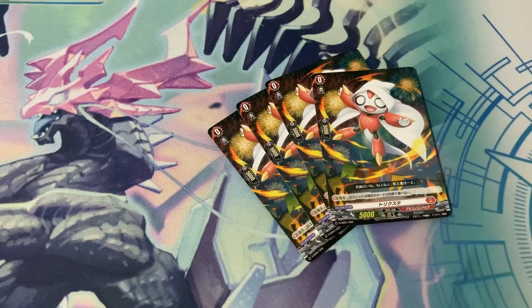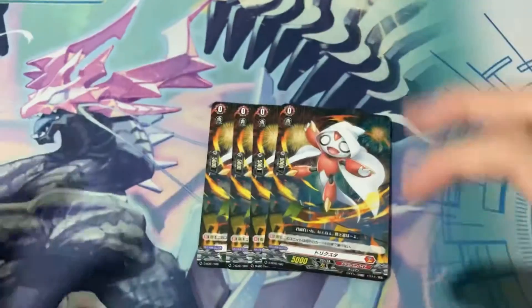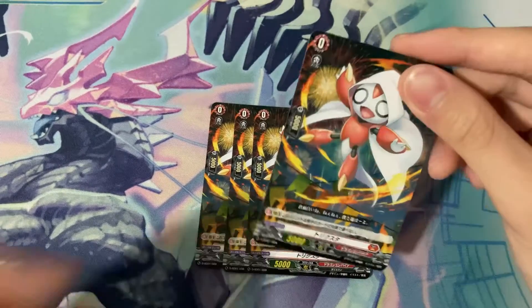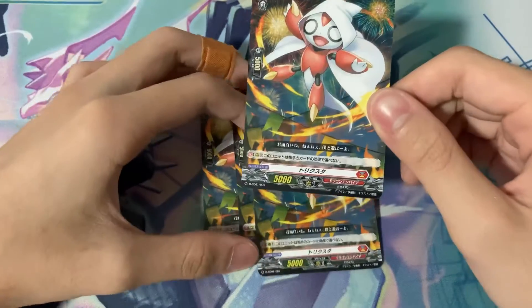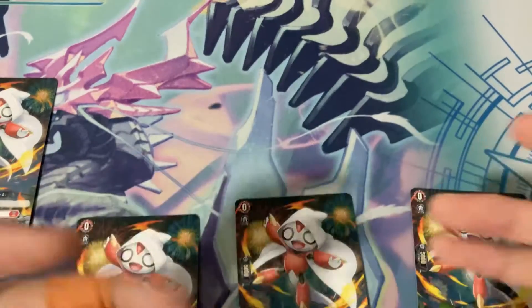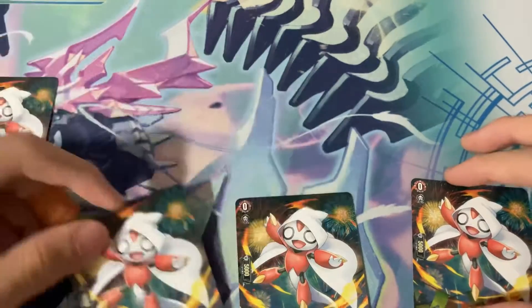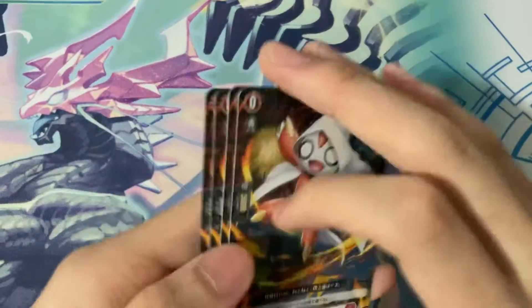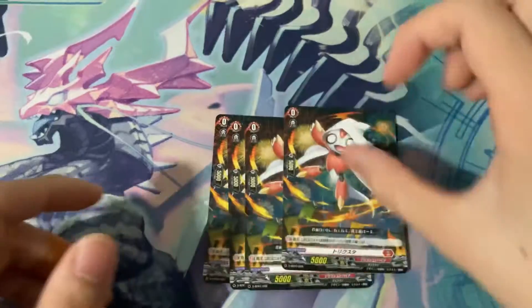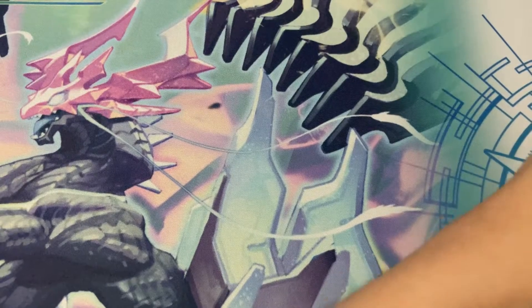Next, probably the cutest guy in this deck — Trick Star. This chibi little man is awesome. What he basically does: continuous on rear-guard circle, this unit cannot be chosen by your opponent's card effects. So basically if you have three back row Trick Stars against a Brand Gate opponent, they just can't touch your back row at all — can't jail your back row. Trick Star is great. Play four of him and you'll be upgrading into Virena.